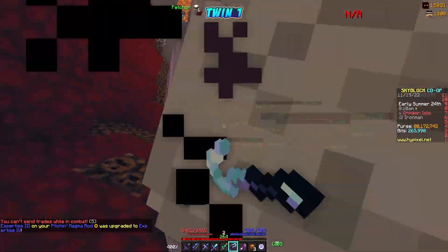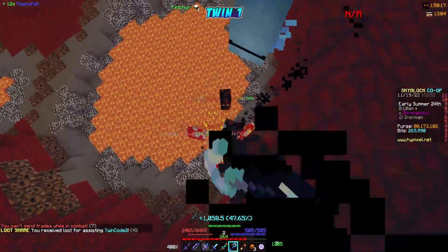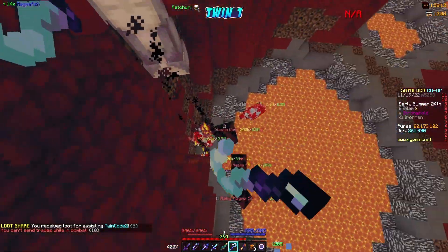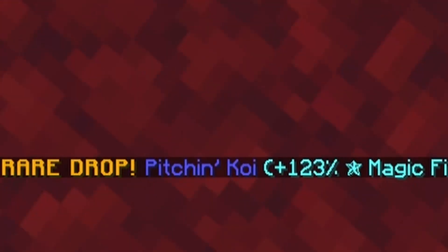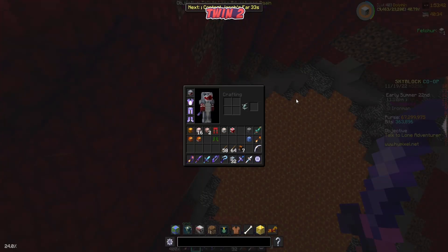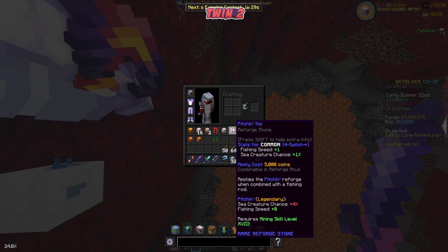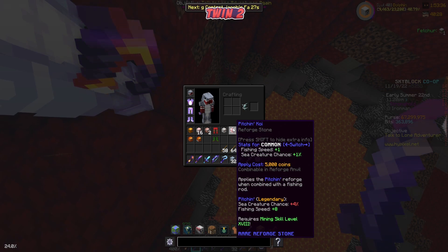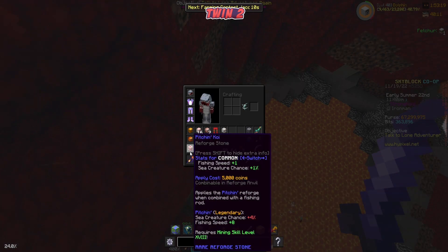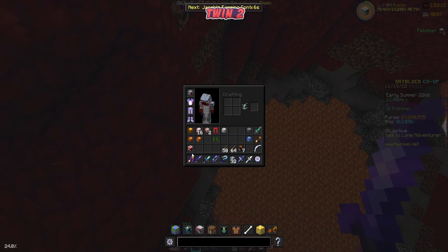My expertise just upgraded to expertise 4, which is nice — glad I didn't lose it like my brother did. We'll keep leveling it up and fishing's been going well. I just got a rare drop: a pigeon koi. I have no idea what it is, but it says it's a reforge stone with stats for common fishing speed and creature chance. A reforge stone — perfect for the fishing rod!